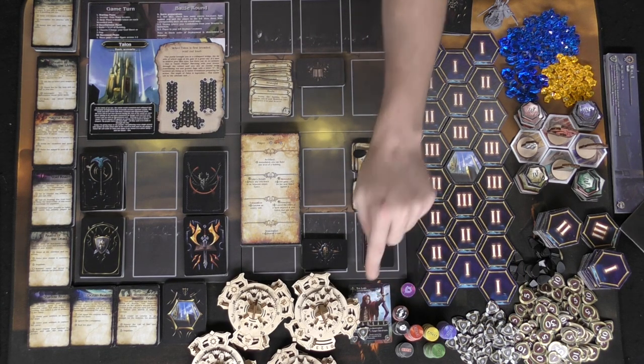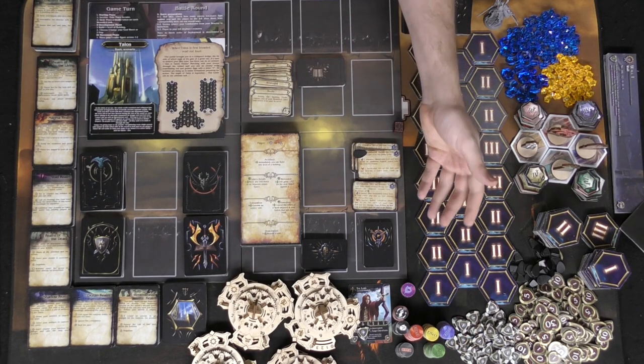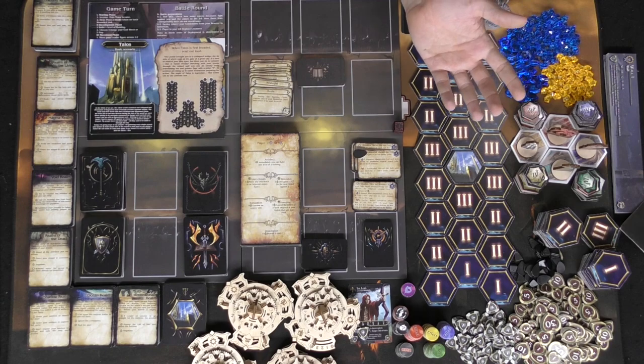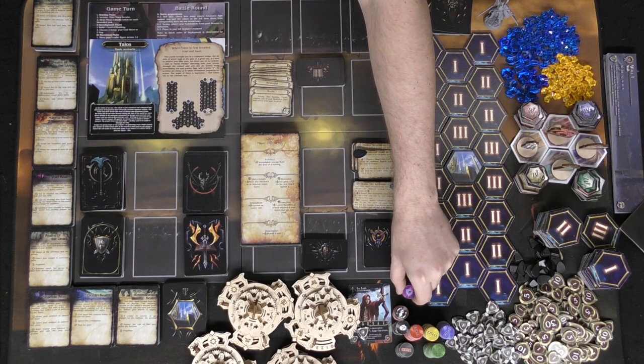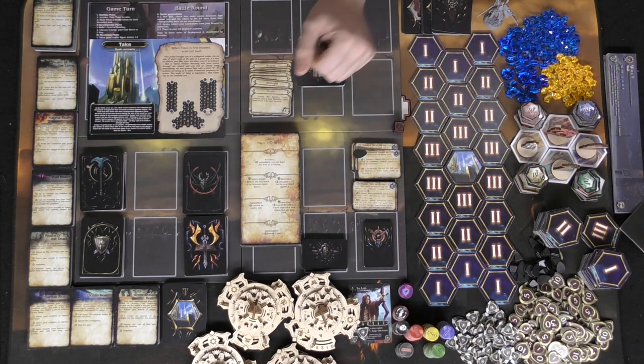He has no armor, but when you give him one of these, he gets plus one. You have these exhaustion tokens or effect tokens that you can place on characters after they've been utilized. You're going to get certain abilities that will let you move the board as a compass and other useful things for different specific abilities.